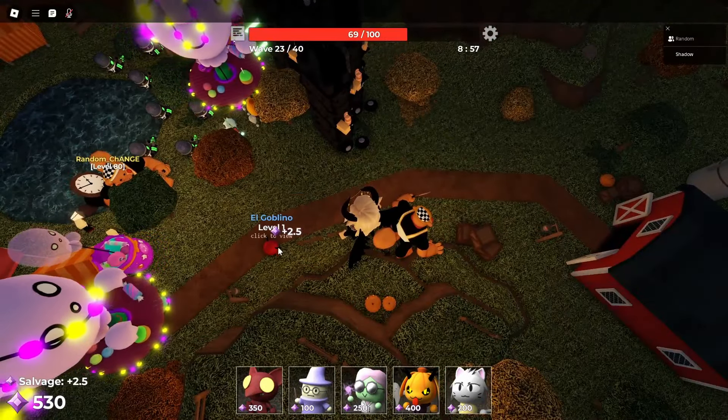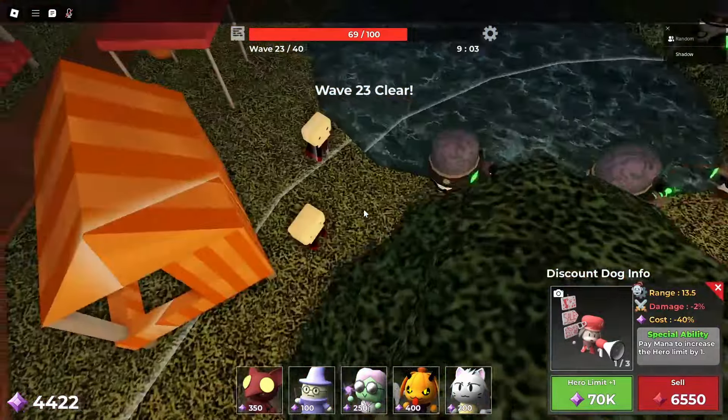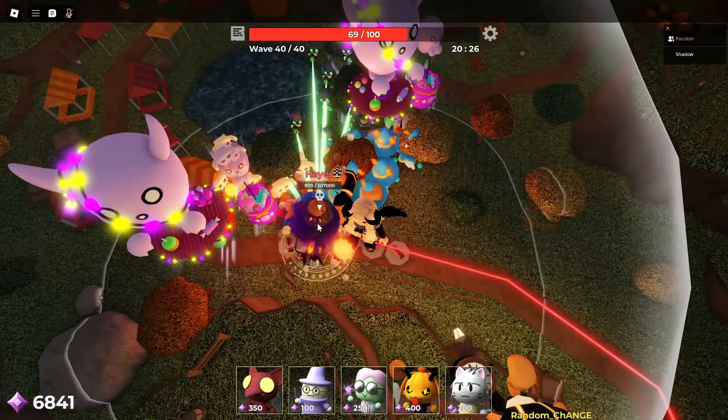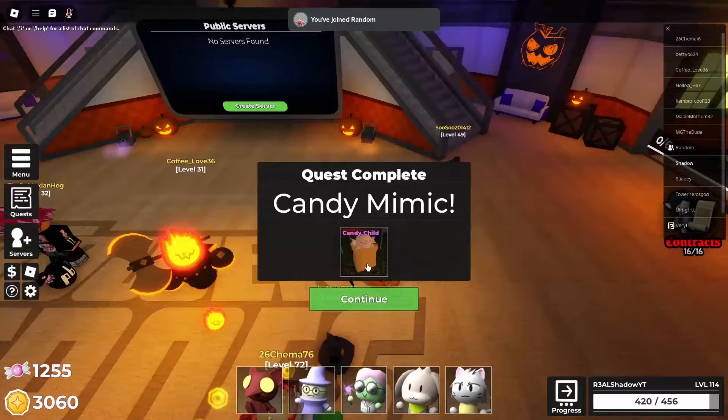I got this one to lead by the skin of this wizard's teeth. It is just barely in range of discount dog — there's no way that is in range of discount dog. Its forehead touches the range. He's gonna die before he even gets unstunned from that. Oh, just after — into the pits, candy child!